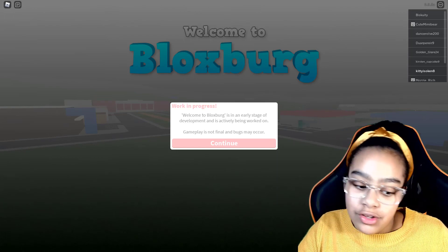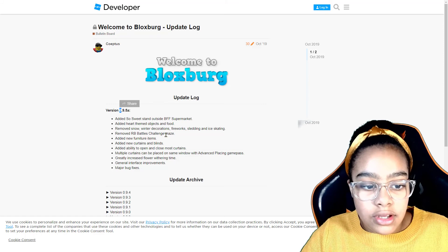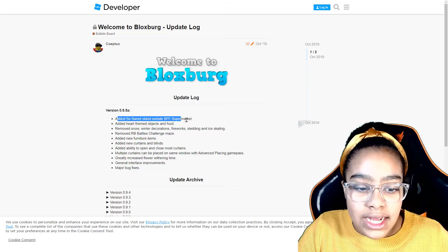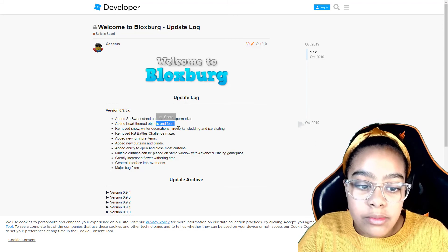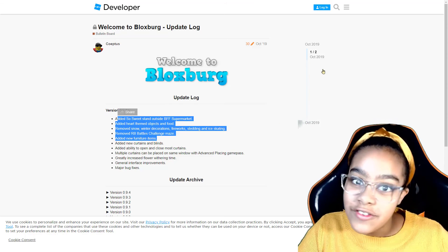Let's check out the log. I'm here at the log and it says version 0.9.5a. Added a 'So Sweet' stand outside of BFF Supermarket. Added heart-themed objects and food, and removed snow. Those are the two things they've added for this update.